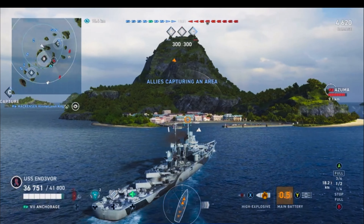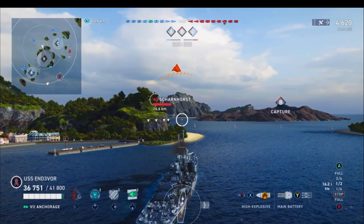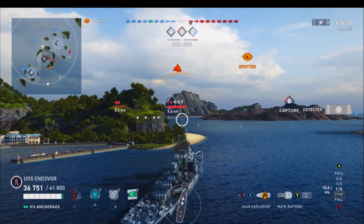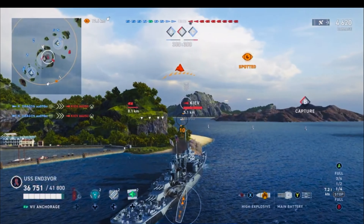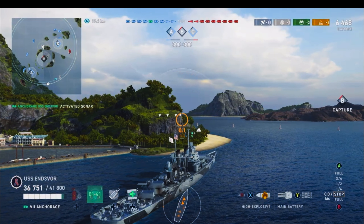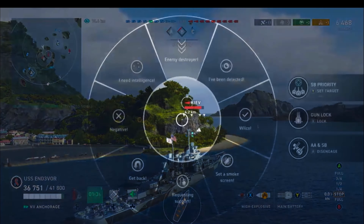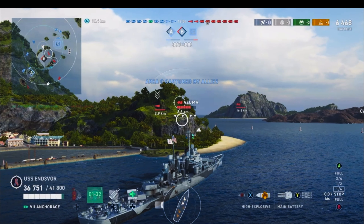I thought it was the Azuma that was coming in, but Bravo's getting capped. I looked over at the island and thought he's not in the cap yet, so there is a destroyer over here. I'm going to slow down a little bit because I'm afraid that torpedoes are coming in. And there's the Kiev. This guy is the best player on the blue team, and you're about to understand why. Not only does he not have camo, but he's bum rushing in here and he's right within my sonar range, so he's permanently lit for the next at least minute and a half.